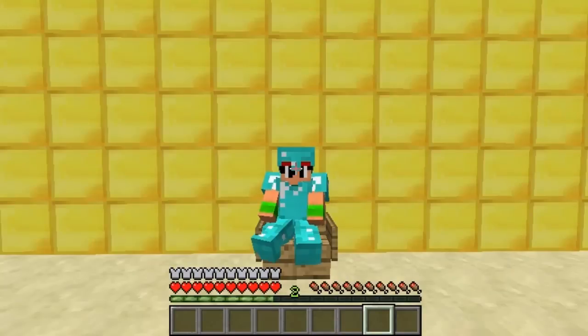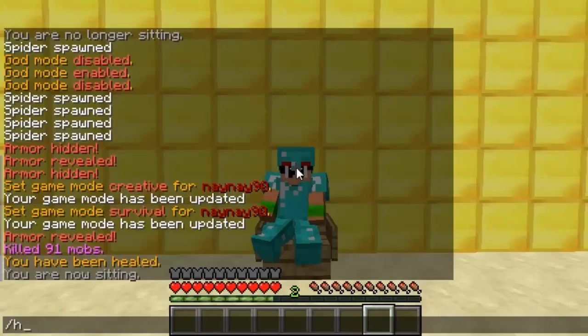Hey guys and welcome. This video is on the plugin Armour Hider. Basically it does exactly what it says - it hides your armour, and then when you get attacked it will come out again.